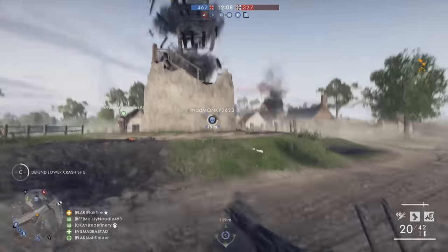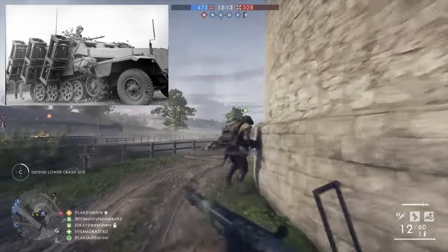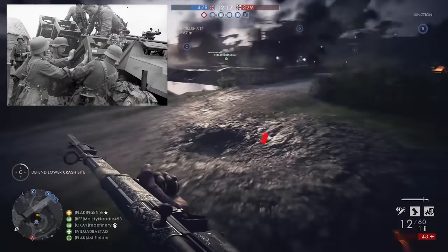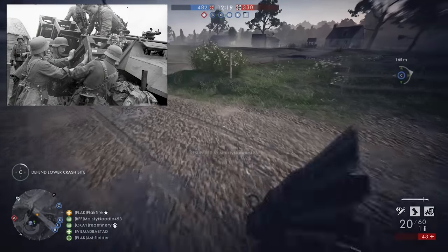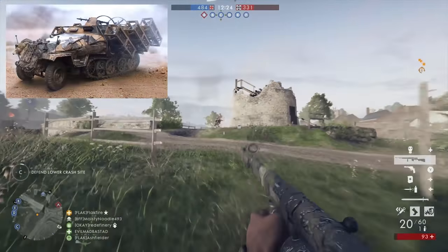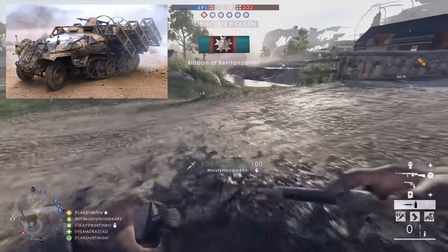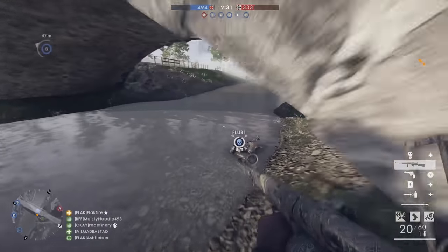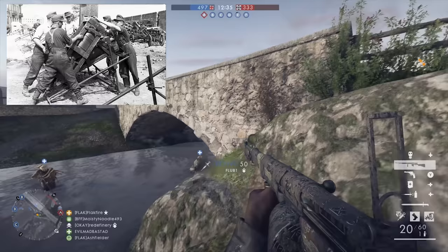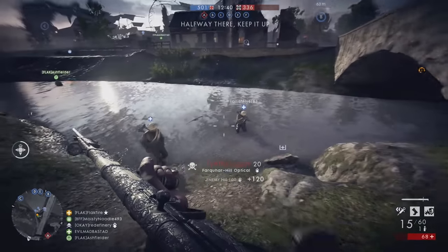One of the best bets is the Wurfrahmen 40. Based on the successful Sonderkraftfahrzeug 251, this Hanomag half-track can sling six 300mm rockets at enemies some 2,000 meters away. We've actually already seen some concept art for the vehicle in Battlefield V, which all but confirms its inclusion in the game. However, it's likely that saturating a target with six massive rockets is going to be a bit overpowered for a traditional vehicle in-game, making it a prime candidate for a reinforcement vehicle.